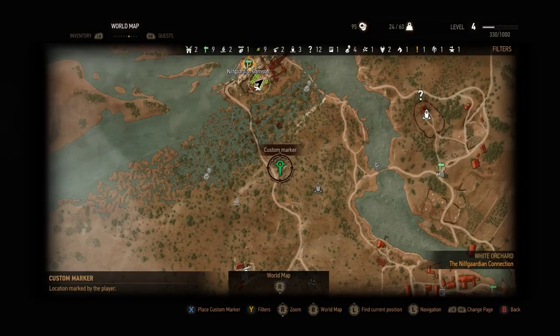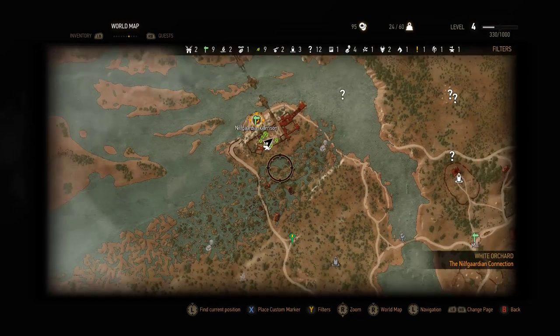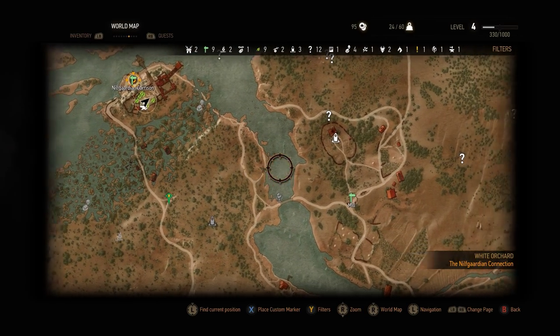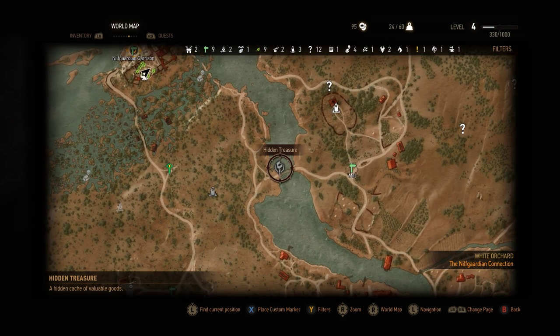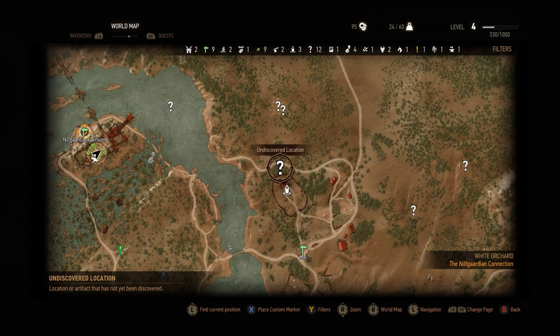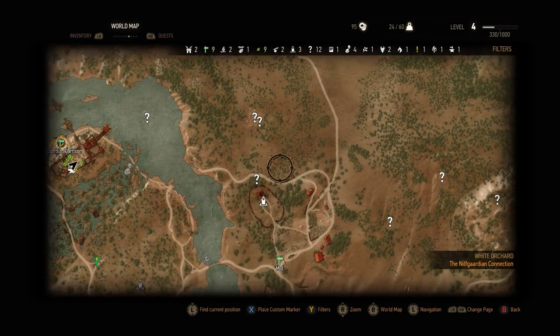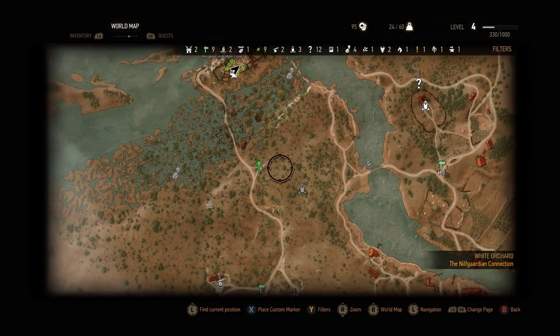Hey Chucks! Welcome back to another episode of The Witcher 3 where we are going through White Orchard and just discovering everything that we did not discover until now. There's just one new quest that apparently popped up, so we will check out this one and then move over to the mill, check out the place of power and that undiscovered location, and just in general see what we missed so far in this area. Alright, let's go.